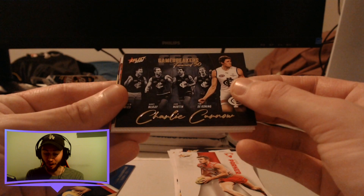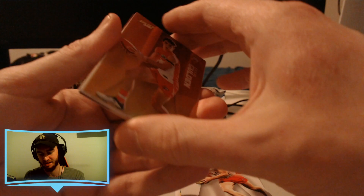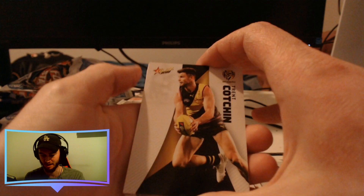Charlie Curnow is obviously leading the Coleman Medal race right now. He's doing amazing. Carlton in general are clicking on all cylinders — it's kind of scary watching how good they're getting. Harry McKay had his Coleman Medal year last year, and now Charlie Curnow the year after looks like he's gonna take it from Harry, which is kind of funny. There's also an Errol Goulden Sunset Parallel in there as well. It's just exciting footy to watch from Carlton — I'm super keen to see how they'll go in finals; pretty sure they're going to make it.